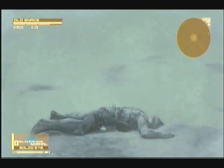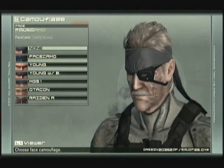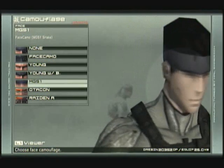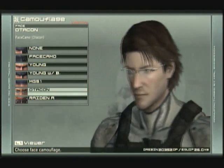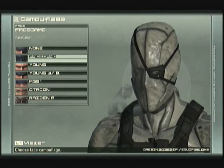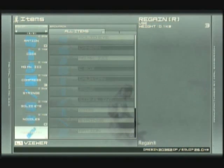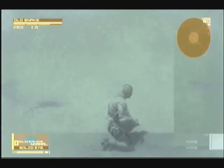Here we are in Shadow Moses Island. I did that thing at the beginning on purpose — it might have confused some people if they haven't played this game; it confused the hell out of me the first time. Here are some of the face camos I've gathered. This one's hilarious — same PS1 graphics. There's Otacon. Raiden. But I don't have the beauty phase because I restarted the game again and I didn't even try to get it. I don't have any noodles on me but I might get some around here.